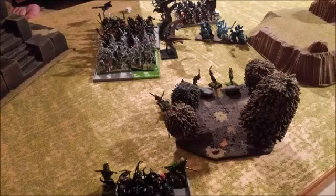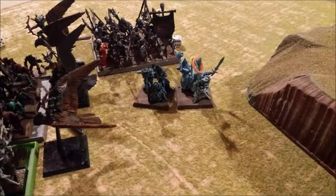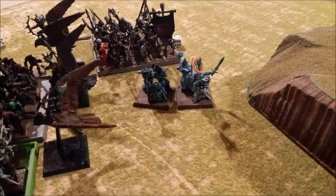For my turn 2, my plan was to triple charge his zombies with the Dryads, the Warhawk Riders, and the War Dancers. But the Dancers failed and only moved up a couple of inches. The Dryads and Warhawks made it into combat. In the magic phase I got off a fireball on his Spirit Hosts, and I used the Hail of Doom Arrow — managing to take off 7 wounds on his Spirit Hosts.